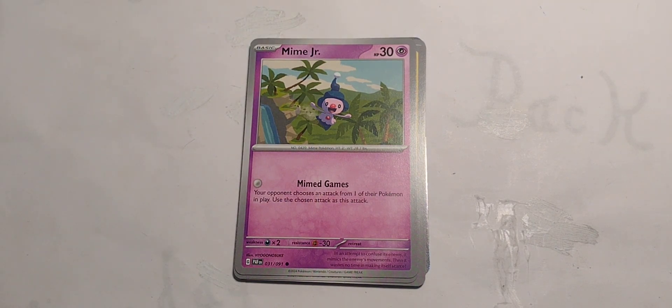Mime Junior! 30 hit points, Psychic type. Mime Games: your opponent chooses an attack from one of their Pokemon in play. Use the chosen attack as this attack. There we go.